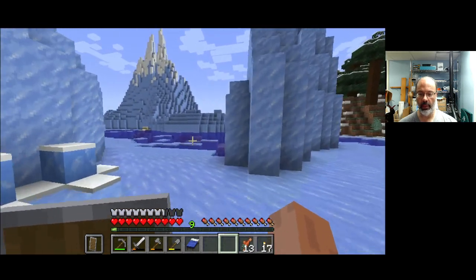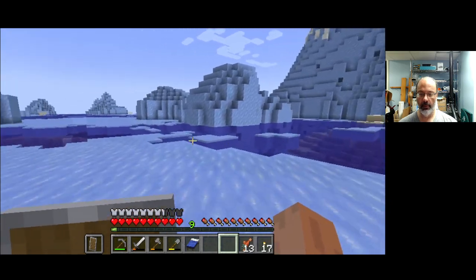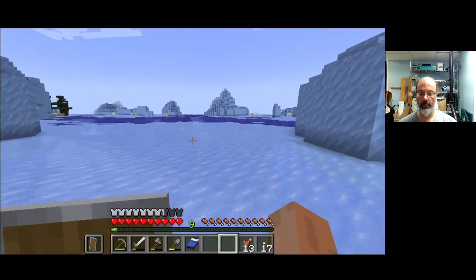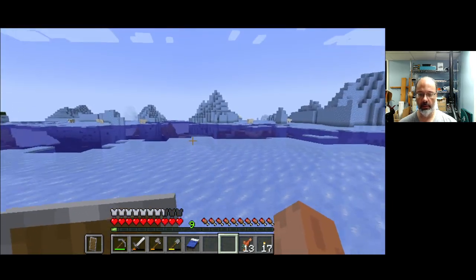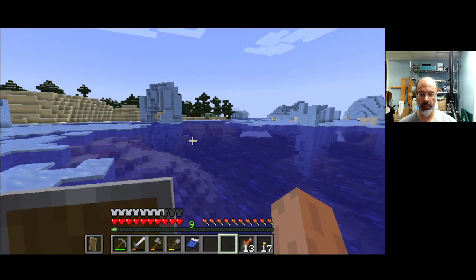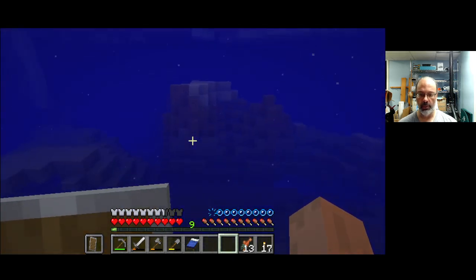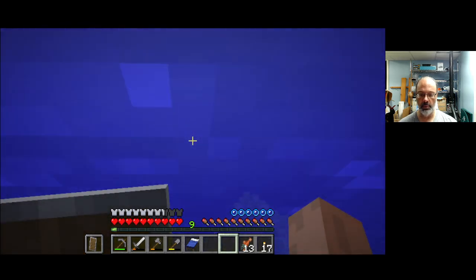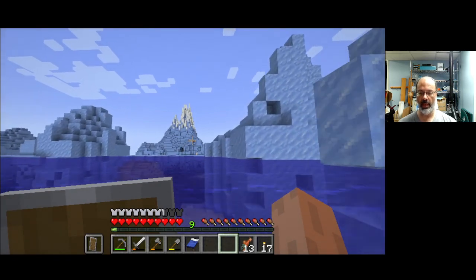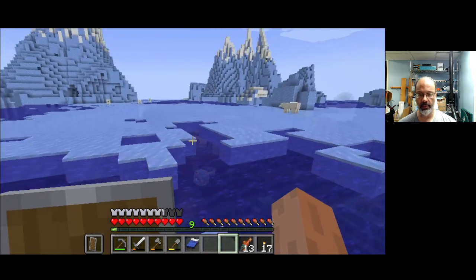Quite likely to run into polar bears in these iceberg biomes. Polar bears by themselves are innocuous unless you hit them, but when they're with a cub they'll come after you. There's a whole bunch of polar bears over here — I don't see any cubs. Oh no, there's one over there — so we'll stay away from that mama bear and cub. Not that freezing water matters to the player — you have to fall into a type of snow pack to start to freeze. Polar bears galore.